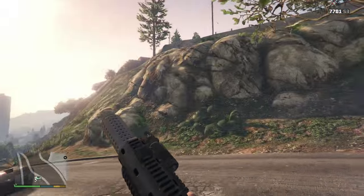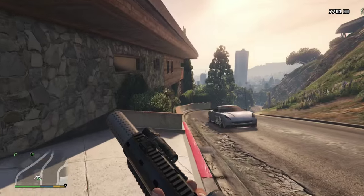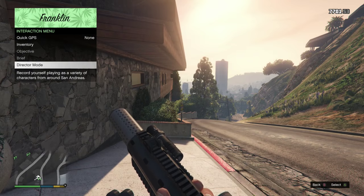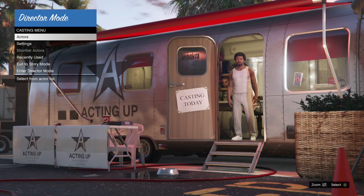What's going on guys, Bangers and Mash here. Today I'm going to be teaching you how to play as any character in Grand Theft Auto on console. First, you need to hit Select or Back depending on what console you're on, and then click Director Mode.